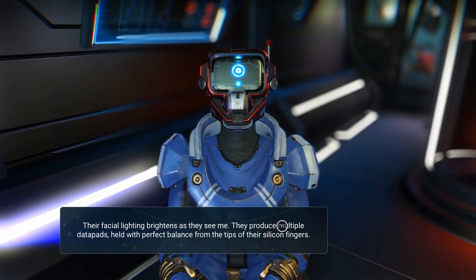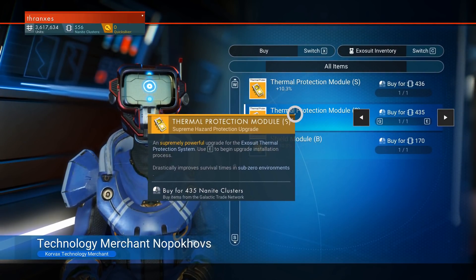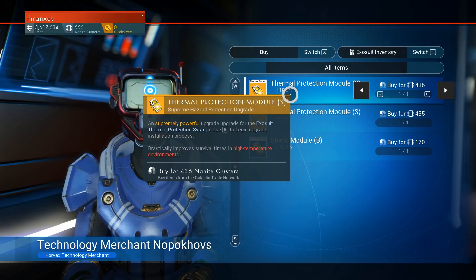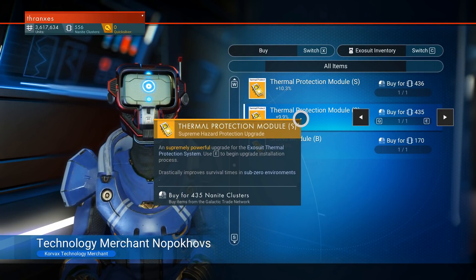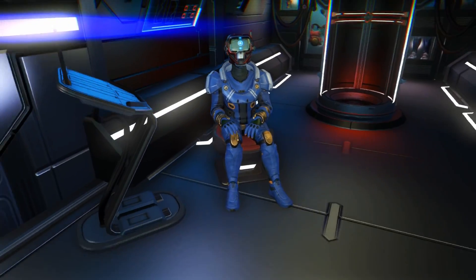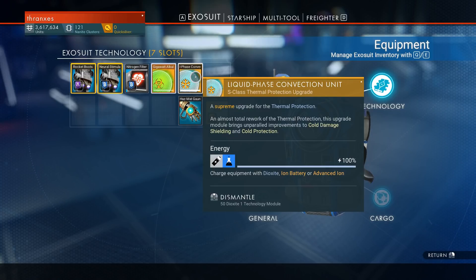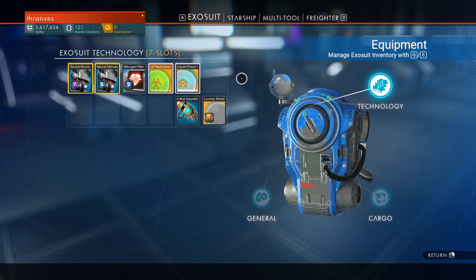Speaking of - do you have any S-class modules we would be excited about? Maybe. Movement... Thermal Protection Module S. So we have one for sub-zero environments and one for high-temperature environments. I want to buy them both. Even though our base is at a high-temp environment, let's buy the sub-zero one because we're about to go there. Let's go ahead and install it. Might have made the wrong call. It's okay. Liquid Phase Convection Unit - charges with Dioxide. Charges with Ammonia. Stuff you find on those planets. Oh, that makes a lot of sense.